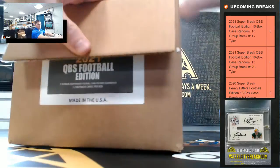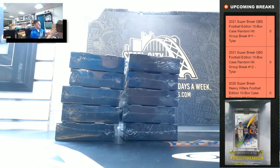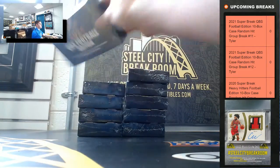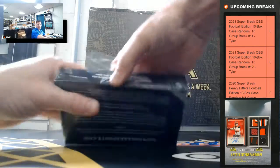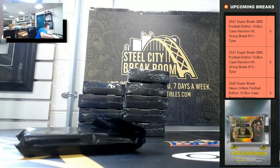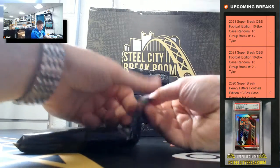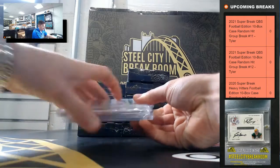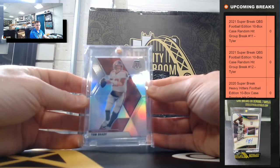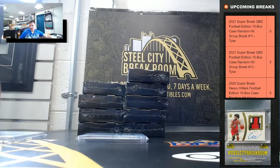Again, you might see multiples of the same player, so there will be a little description at the end of each card so we can decipher which is which. One to two cards per — got a Tom Brady mosaic silver. This card probably doubled; it's a nice one — Tom Brady mosaic silver.